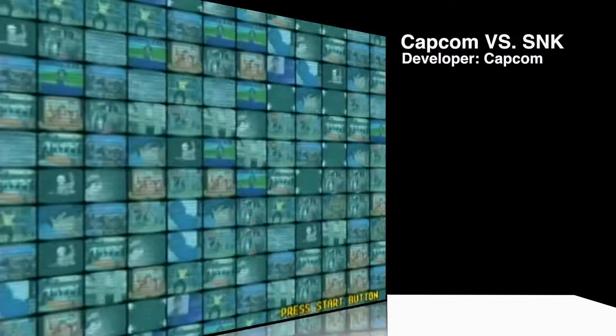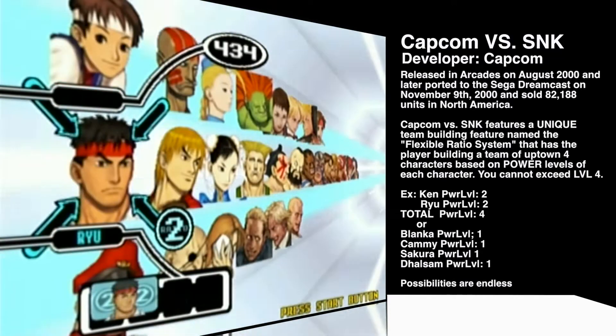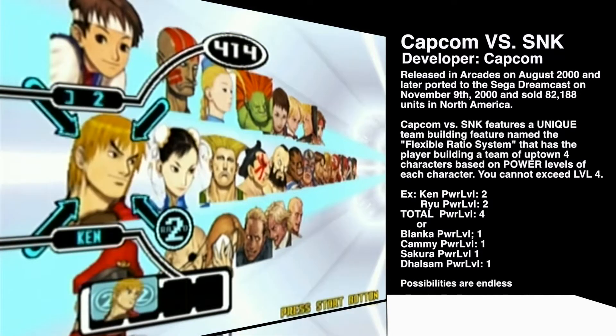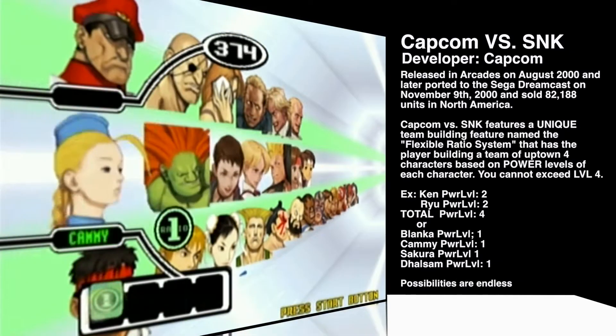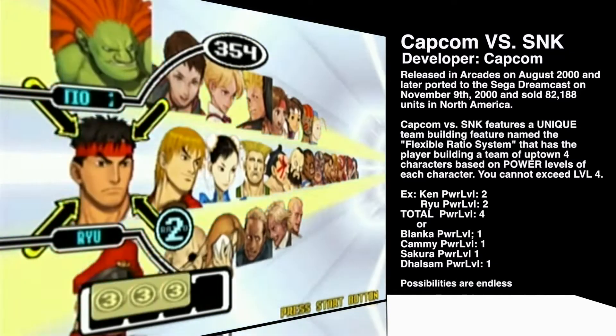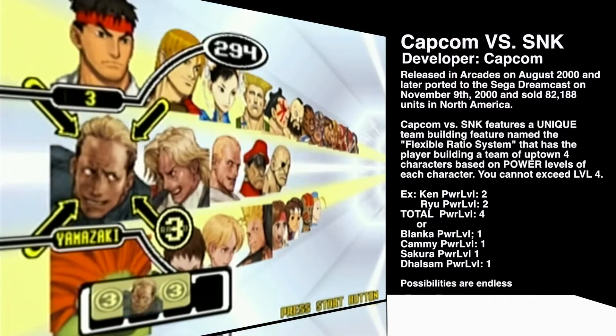Capcom vs. SNK. Developer Capcom — another one on this list — released August 2000 in North American arcades and November 9th, 2000 on the Dreamcast, and sold 82,000 units. Capcom vs. SNK utilizes a unique team-building feature that requires you to create a team with a power limit of a maximum of four. It's called the Flexible Ratio System.